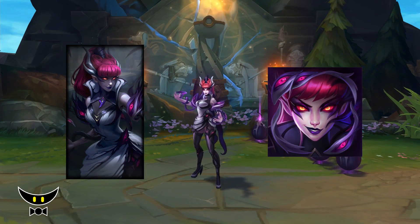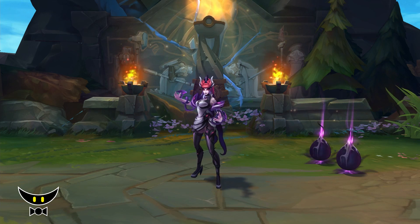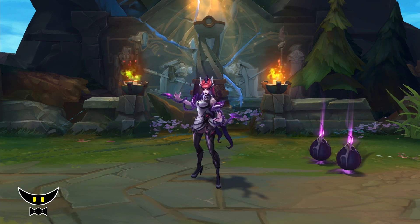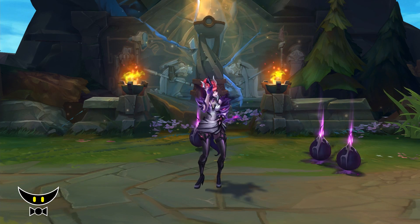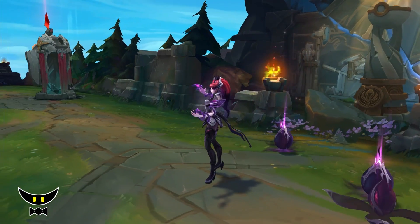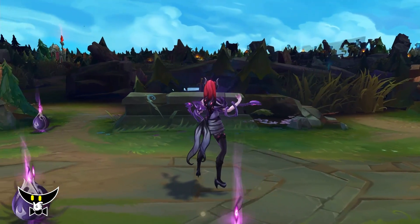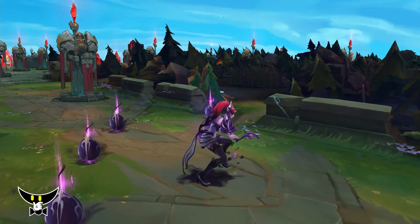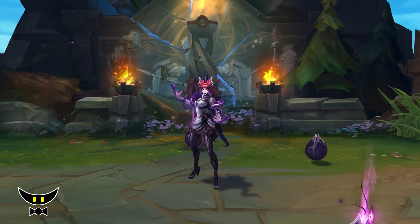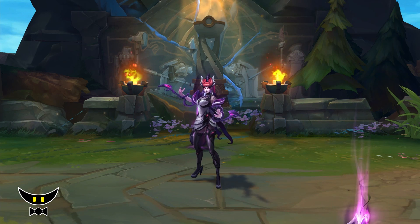Moving on to the in-game model, the design is a bit underwhelming to me. Other than her new hairstyle, which I appreciate, the rest of the model is not that interesting — like how she's wearing another variation of the dress that is similar to her past skins. Honestly, the concept and the skinline have potential to be great for Zyra, but I think the limitation of her silhouette is hurting her a bit. Although the skin still looks fine, the details and textures look good, and the face model is well made. But overall, the design of the skin could've been better.